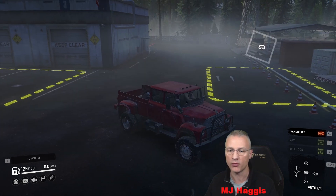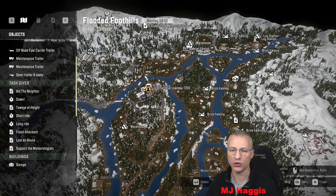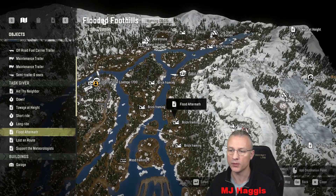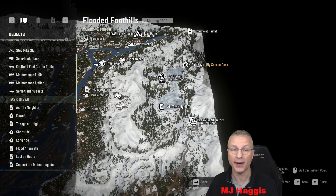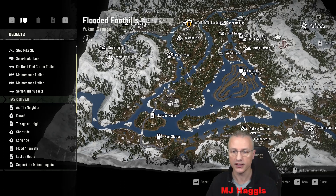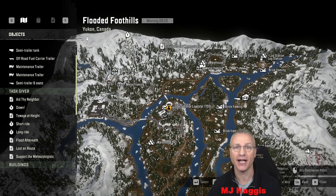He is kitted out with the chains, he didn't have that before, but he's pretty much ready to go. He has got some stuff in the back should we need it. On the map, we are going to go up. We're going to see what this involves, supporting the meteorologists, and then we're going to try and activate the Flood Aftermath one down there. We're going to jump into the Pacific P12 and come down the hill to activate that one. The third one, we'll try and get up to Towage at Height, and we still have the Steppike SE at the trailer store, so maybe we'll send the truck itself and try and get up there. Never been up there. The final one we'll try to get to, all going well, is Lost in Route and activate that one. That's the four we're going to try and get activated, and then in the subsequent episodes we'll try and complete them.